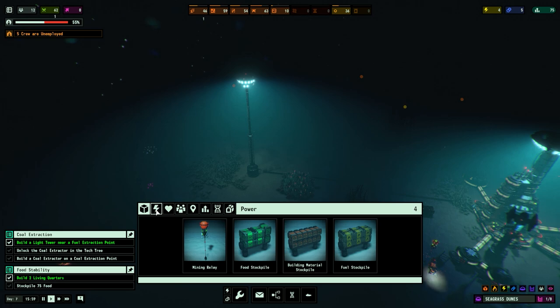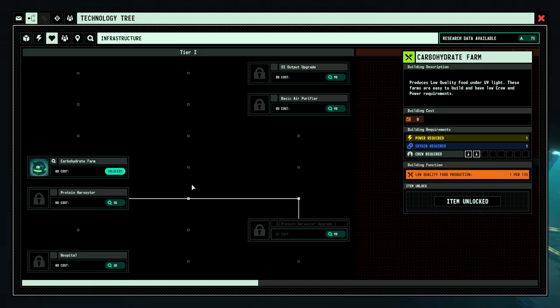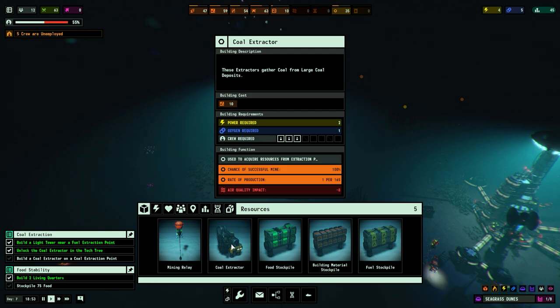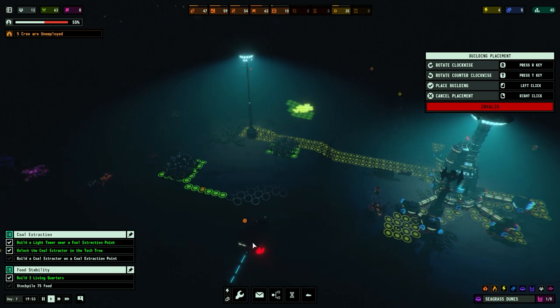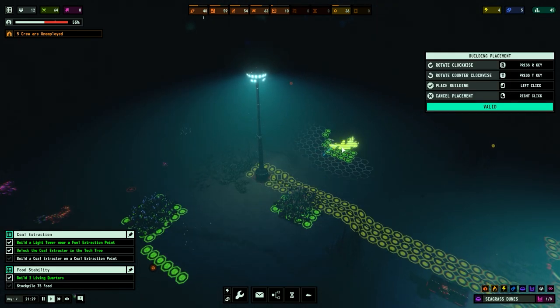Let's go to research - tunnels, genetics research. We need to unlock the coal extractor of course. So: coal extractor, resources, coal extractor, unlock item and buildings. Coal extractor - yes, we can place it there. We can get both of these extraction points, but it looks like we sadly cannot get the concrete one.